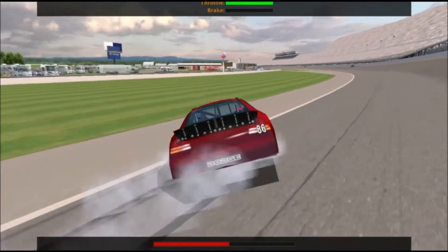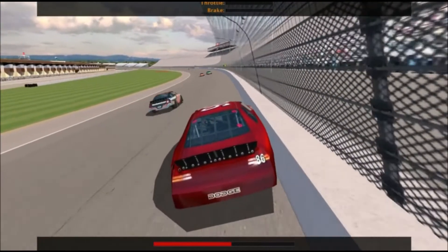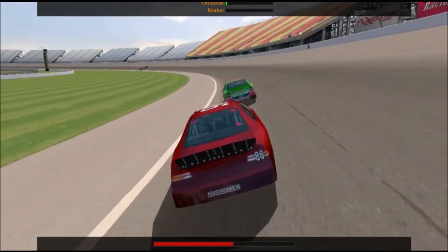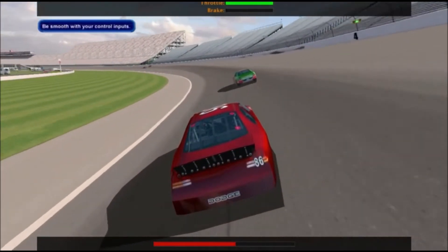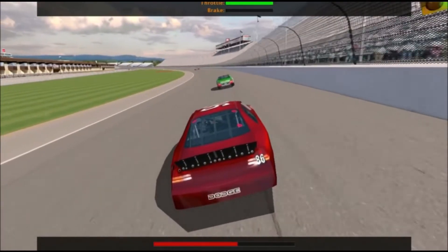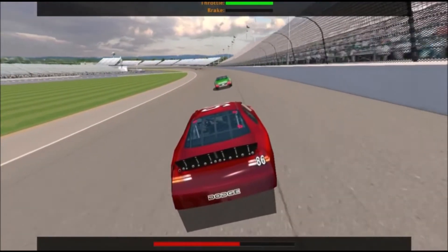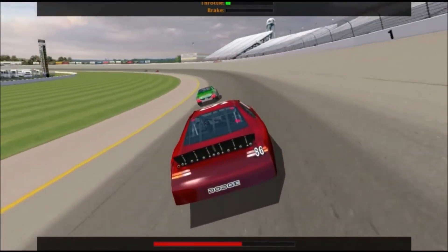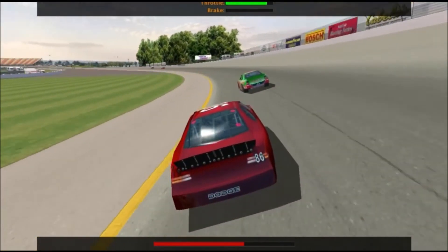If you want to master car control — and you have to master car control if you want to win races — you'll need to properly anticipate these effects and compensate for them by using the steering wheel. It's important to be smooth with the steering, throttle, and brake. Just as you wouldn't violently jerk the steering wheel back and forth, don't jump on and off the throttle and brake suddenly. Instead, do what the pros call rolling into and out of the throttle and brake. Apply them gradually, and come off them gradually, and you'll have fewer unscheduled meetings with the wall. Being smooth will also help you preserve your tires, meaning fewer pit stops, and fewer pit stops will help you win races.